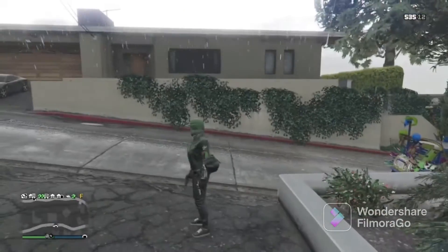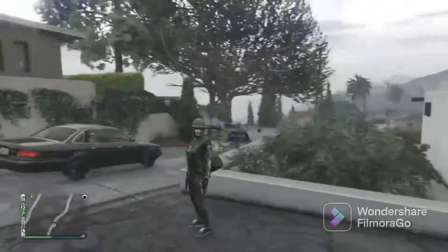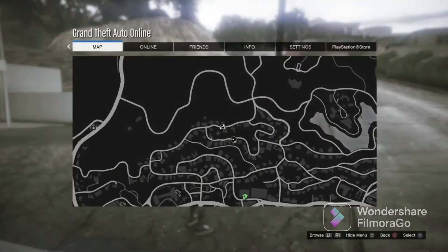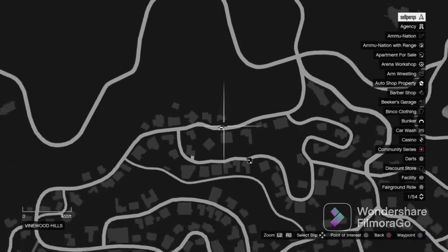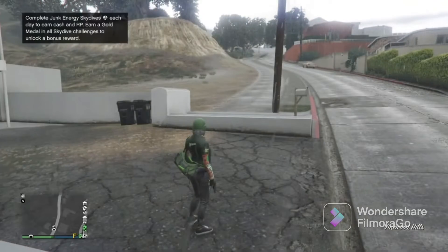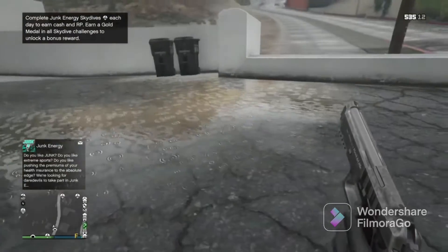Hello guys, welcome. Today I will show a pretty awesome glitch — this is a launch in the air glitch. Here's the location. There are no requirements for this glitch, only a pistol. Just take out a pistol and go in